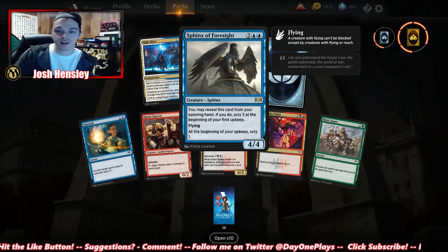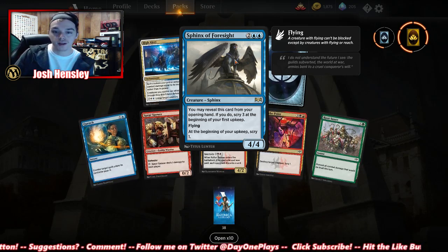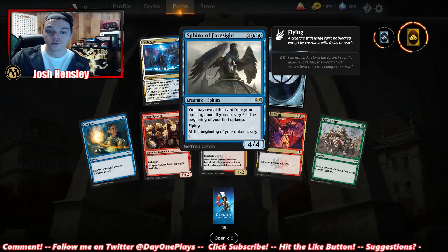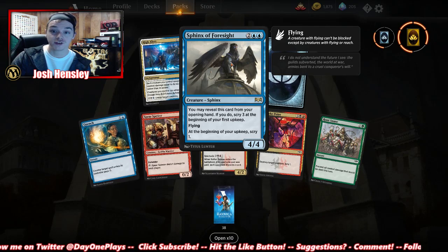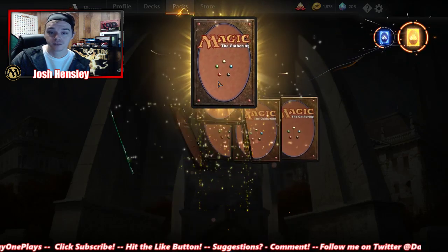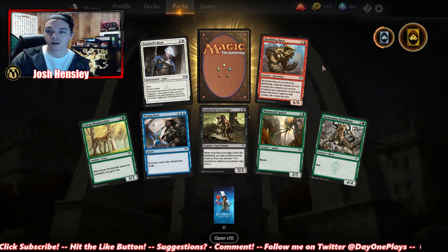Sphinx of Foresight — you can reveal this from your opening hand; if you do, scry 3 at the beginning of your first upkeep. It has flying, is a 4/4 for four, and at the beginning of your upkeep, scry 1. I can see those being really strong, especially if you get it in your opening hand. Another rare wild card.